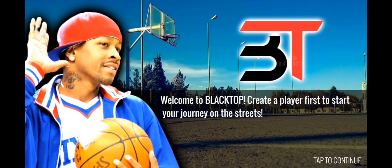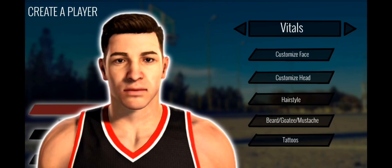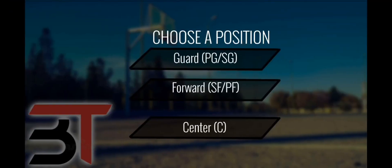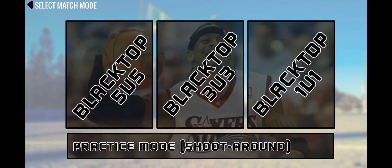Here's the Blacktop create-a-player — first start your journey on the streets. You choose a position, then you can see your rank, storage, and shop. There's storage for your equipment and a shop. Your player starts at 75 overall, and you can select your match mode: 1v1, 3v3, or 5v5, or practice.